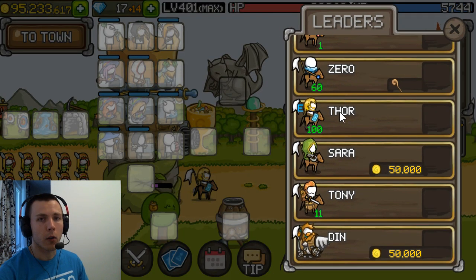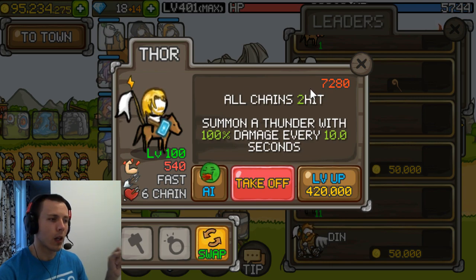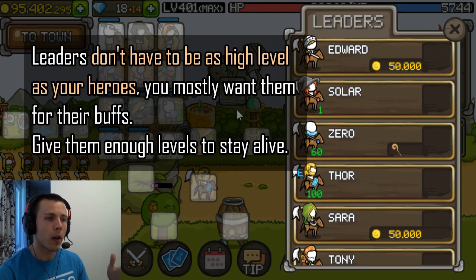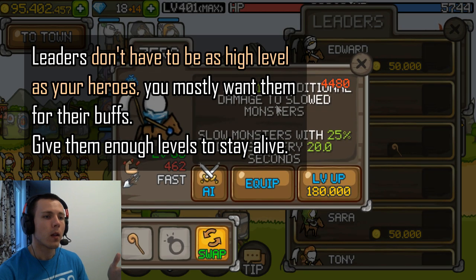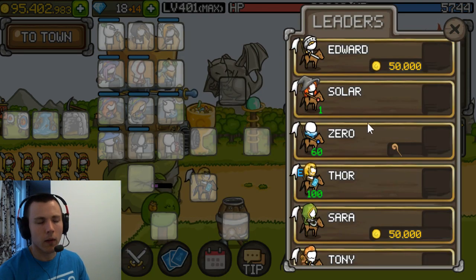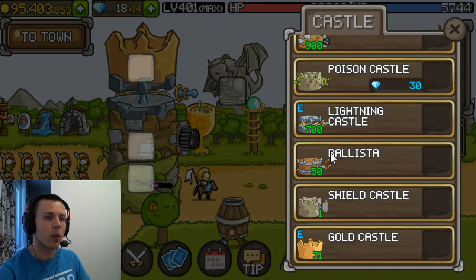For the leader I have Thor, because Thor boosts every chain-hitting hero and tower by plus two chain. Thor is a great hero in the beginning, that's why I'm using him here. You could use another hero — for example Zero, which has a 10% additional damage passive to slowed monsters, and that's completely fine. But Thor is pretty great — he's gonna boost the chains of your thunder tower and the chains of your lightning castle.